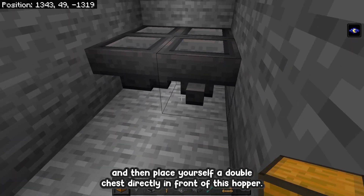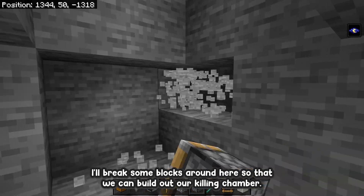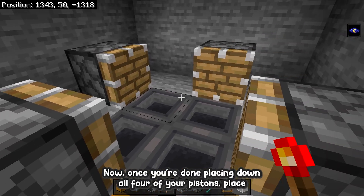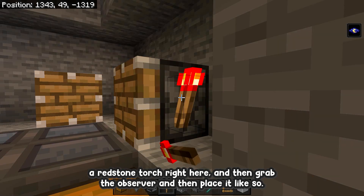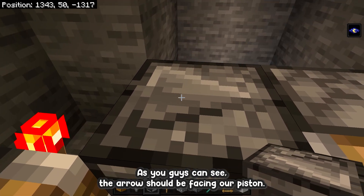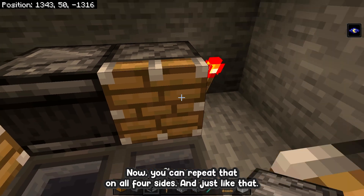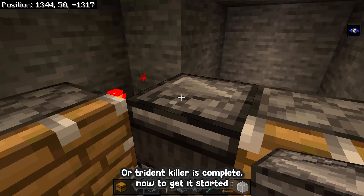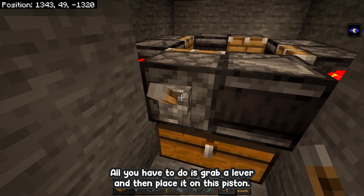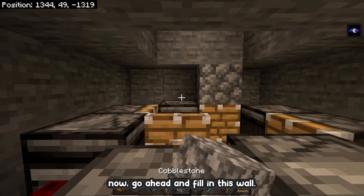Place a double chest directly in front of the hopper, then break some blocks around here so we can build out our killing chamber. Grab your pistons and place them all the way around. Once you've placed all four pistons, place a redstone torch, then place an observer with the arrow facing our piston. Place another redstone torch and then another observer. Repeat that on all four sides and just like that our trap and killer is complete. To get it started, grab a lever, place it on the piston, give it a flick, and all the pistons should activate. Flick the lever again to stop it.